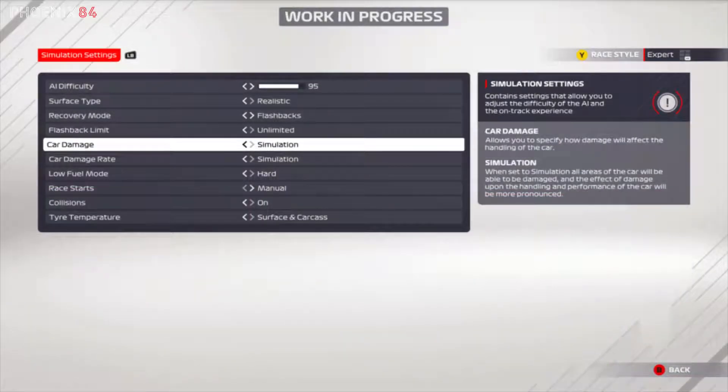In simulation settings, AI difficulty goes up to 110 or more — up to 200%. Surface type is a new option. Flashbacks are unlimited. Car damage can now be turned off in career mode, which is welcome. Car damage rate is also new, with a simulation setting. There's also a low fuel mode option.